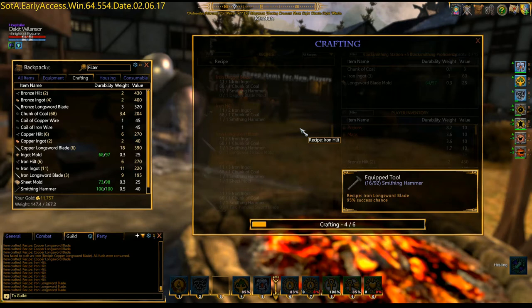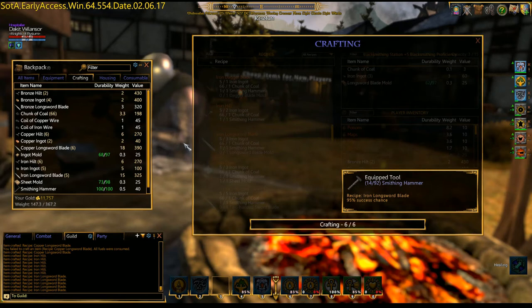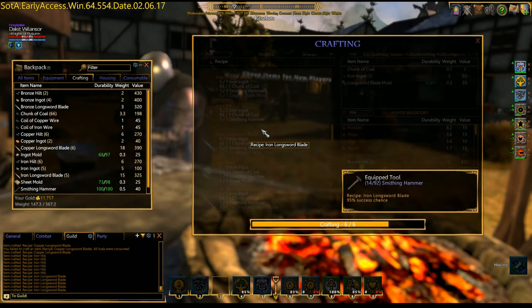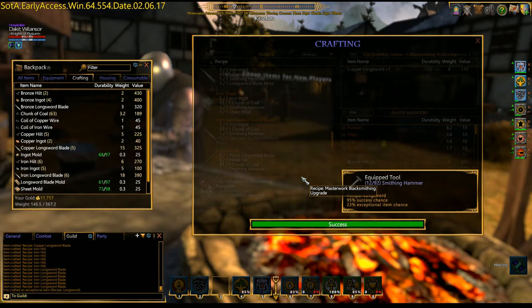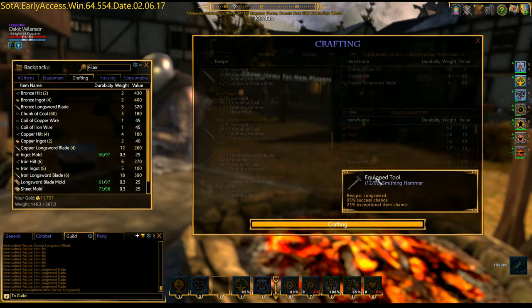Alright, so we're almost done crafting our components here — sheets. This is just blacksmithing. Imagine making bows or armor — that's even worse. But this is the basic principles right here, between the refining and the crafting process. It's pretty simple. It just costs a little money to get into because you've got to buy the molds and the recipes, but it's not too terrible. Anyone can make their own stuff. You want to make them one at a time. Make your own stuff if you can, especially if you're interested — just start doing it, don't wait.